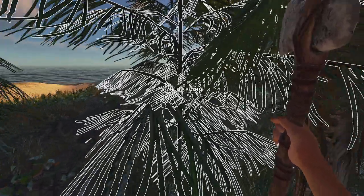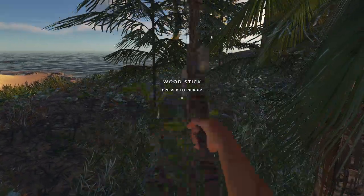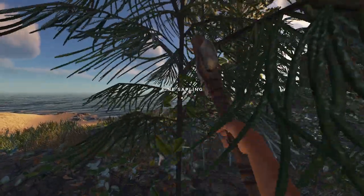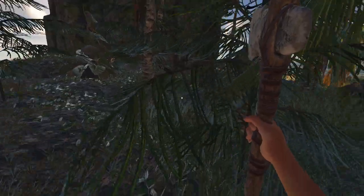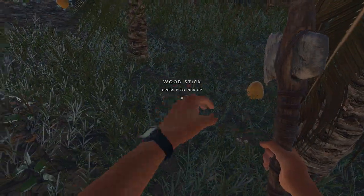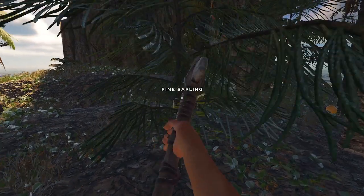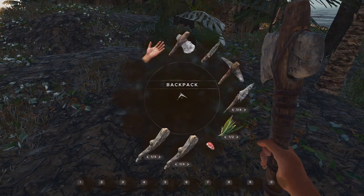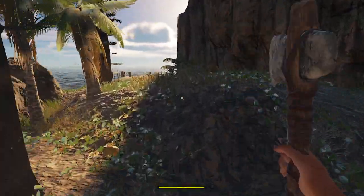Axe. Pine sapling, you come with me. Double stick. I don't know if we need too many more than four, but let's bring two stacks of four, because we've got space on the raft. I can't remember how much all the stuff we need to build takes. There we go, there's two sets of four. That should be good, for now.